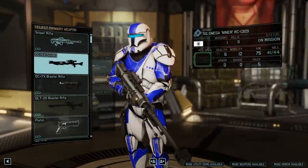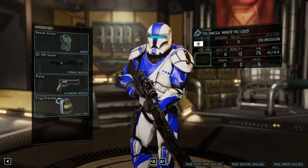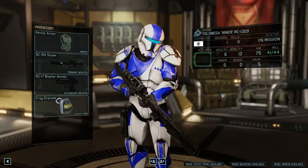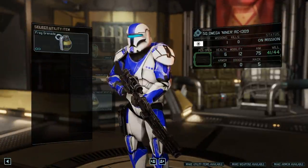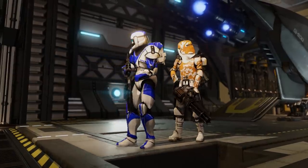Let's actually give him a new DC-15X Sniper Rifle — my favorite Sniper Rifle. And then his secondary, let's give him Kimbo Blasters. He's got a Frag Grenade. Okay, that's fine. Let's get into it. So we have two two-man squads.